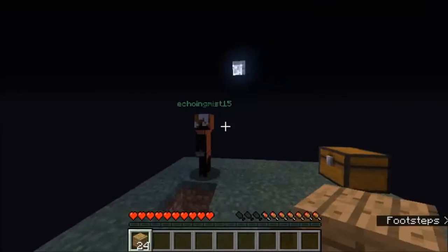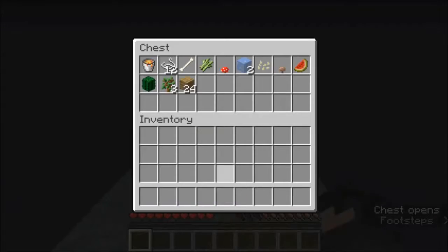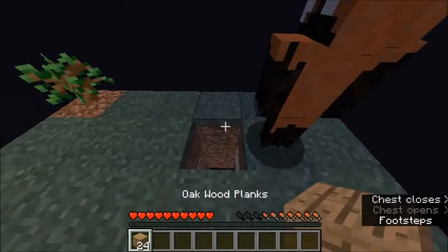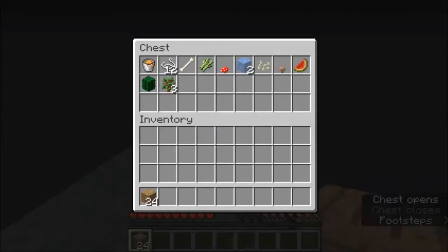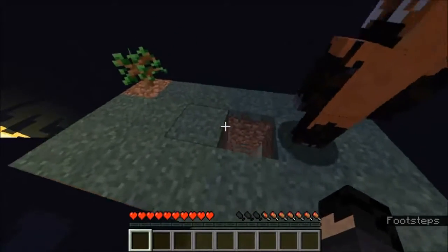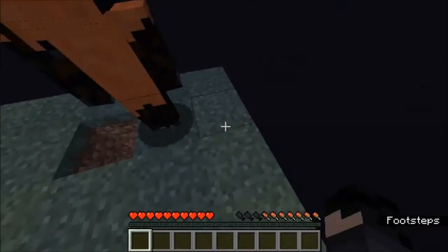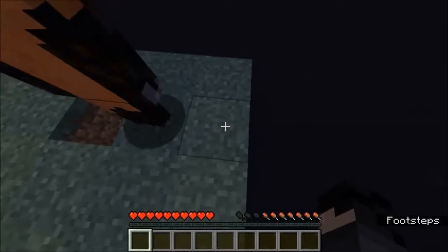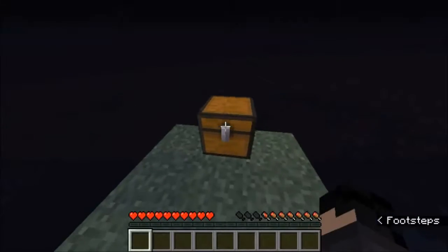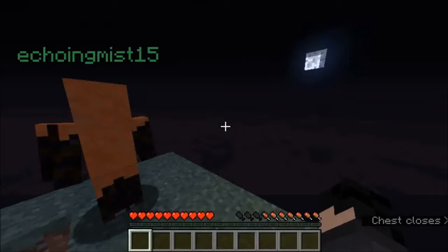So when you break the tree, make sure to get saplings, just letting you know. I was trying to get dirt so that we could place it around the tree so that it could fall on the thing, but I died. Yeah, you kinda died there, so we kinda have a problem with that. I don't know what's going on now — it's not letting me back on the server. Apparently there are some technical difficulties, everyone.